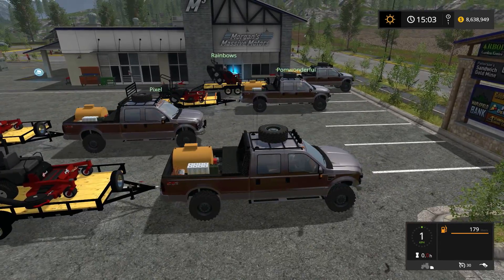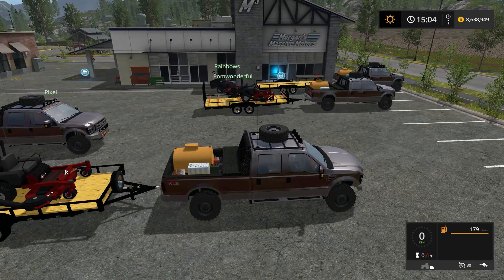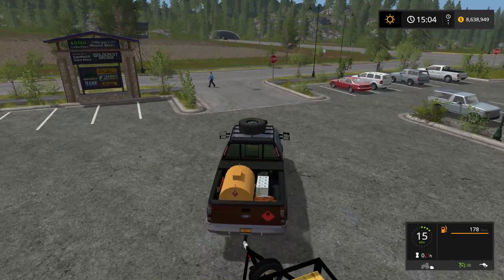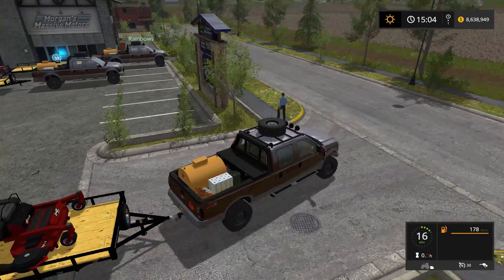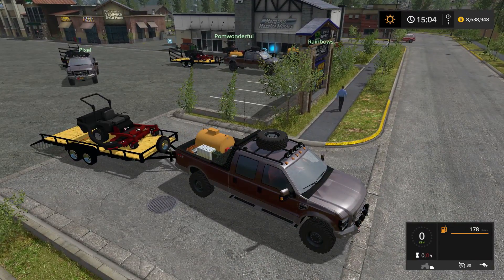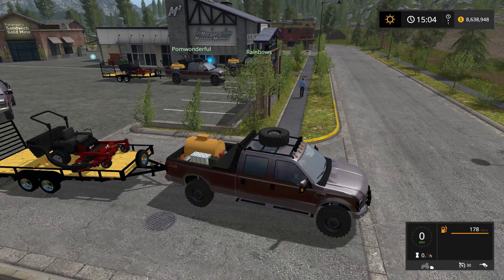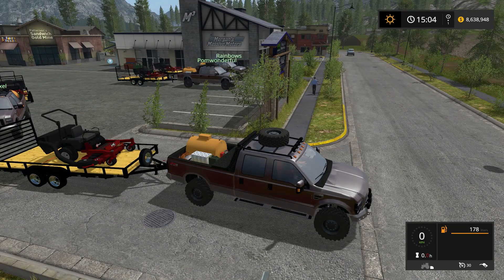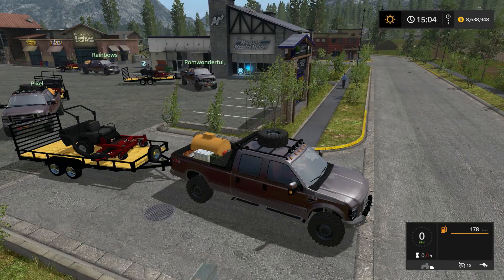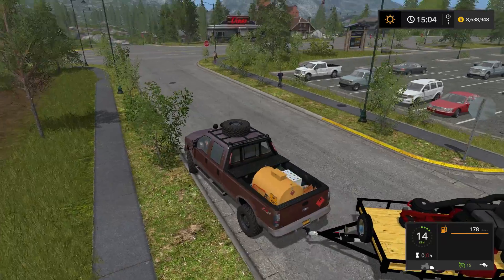Rainbows, you're still loading up your mower? Let me help you out. Let's help out the little lad. Let's not go too fast. We definitely got a lot of work to do, but we don't want to go too fast. I was driving illegally there — I was just testing you, Pixel. Thank you very much for the assistance. Pom, how are we doing over there? All good. Let's go ahead and start rolling out. I'm going to roll at 15 until we get to the highway, and then I'm going to pick it up to 50.